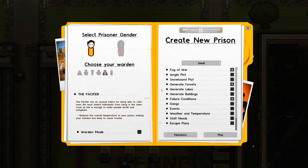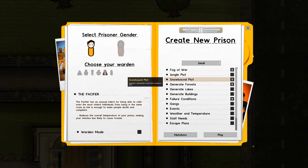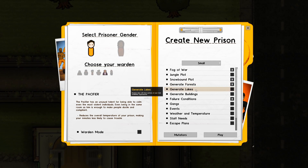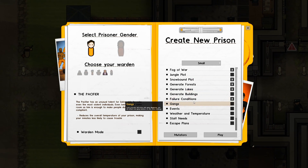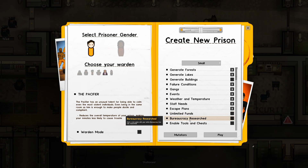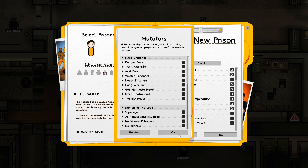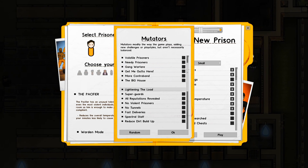In this prison we're going to have a snowy prison. There are two new maps: a jungle plot and a snowbound plot — I'm going to do the snowbound one. We'll have forests, no lakes. Gangs, events, weather and temperature, staff needs, escape plans, unlimited funds — no bureaucracy research, no tools and cheats.